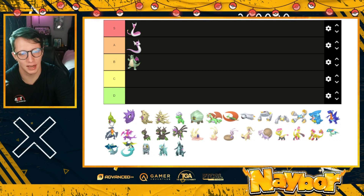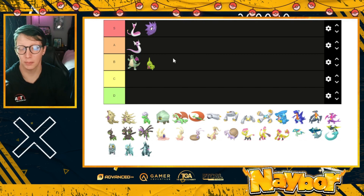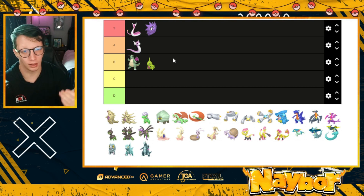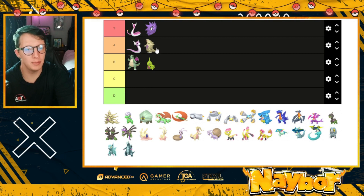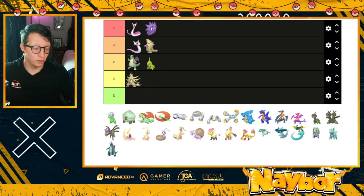On to the second generation. Larvitar is going to go into B tier — I don't think it's terrible, but I definitely love the look of Pupitar more. I'm actually going to put Pupitar in S tier because overall it looks much better than Larvitar; it looks completely different from its original form. I like the purple — this is one of those times where a purple shiny is really top tier for me. After Pupitar we evolve into Tyranitar, and I'm going to put Tyranitar into A tier. It's still a great shiny but doesn't depart too far from its original form. And our first C tier Pokémon is going to be Mega Tyranitar — don't come for me in the comments, that's just my opinion.